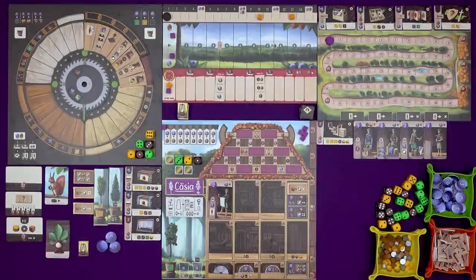Hi everyone, I'm Tom and today I'm going to be playing Woodcraft, a new game coming out later this year from Delicious Games, who've previously put out Messina 1347, Praga Kaput Regni, Underwater Cities, amongst others, and designed by Vladimir Suchy, who either designed or co-designed the above, and Ross Arnold.